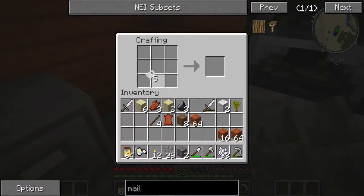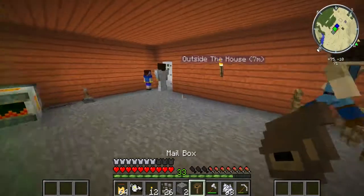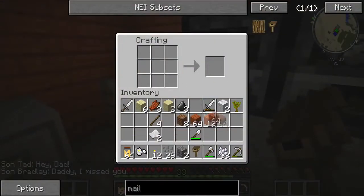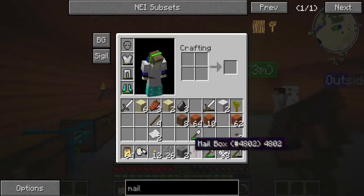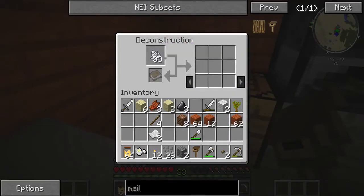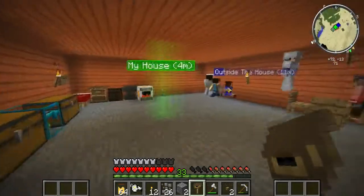We just need one book here. We get a book, and there — we have a mailbox! While we're at it, we might as well make a button — two buttons, to be exact — just so we can place them on our front door. And we cannot uncraft a bone meal.